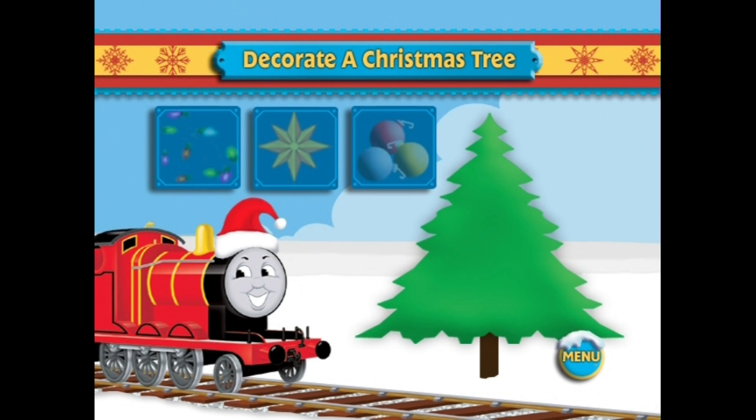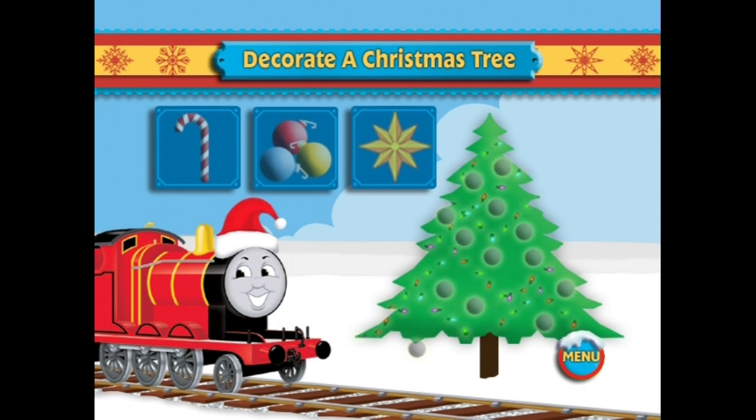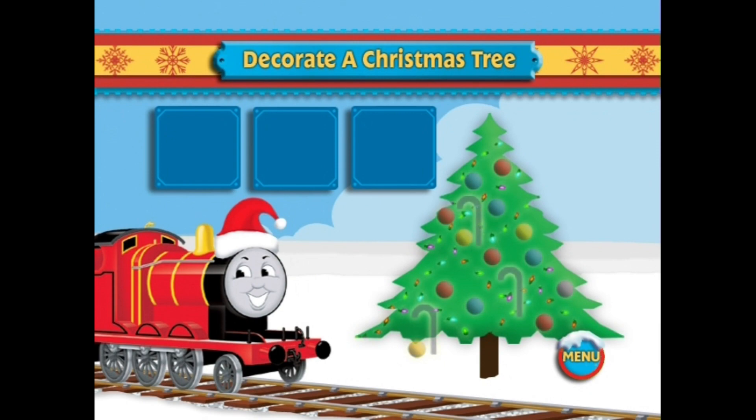Which item from the small boxes at the top of the screen will help to light up the Christmas tree? You're right — the Christmas lights. What colorful round decoration comes next? That's it. You've decorated the tree with some very splendid Christmas bulbs.